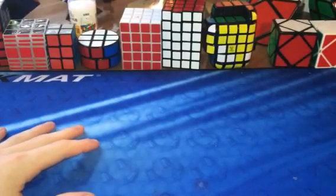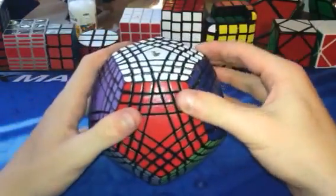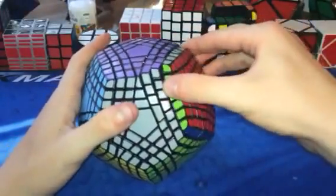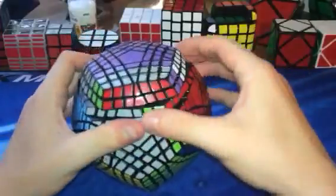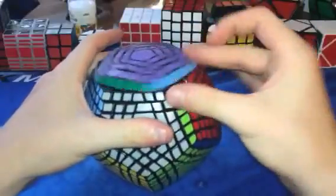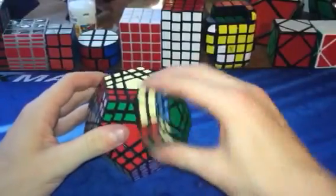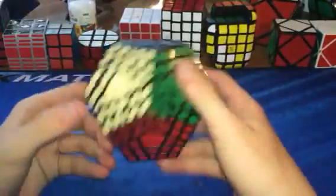Now going into dodecahedron or minx puzzles. First we have the fully stickered Teraminx — this thing was the biggest pain ever to sticker. I stickered it one by one and I'll put those time-lapses on my channel eventually. It turns really good once you add lube and loosen the tensions — out of the box it turned so bad. It's pretty expensive, by MF8. Definitely get this if you have the money. Then we have an MF8 Gigaminx — didn't have to sticker that one. It turns pretty good, kind of stiff sometimes, but it's better than the Cube4You version. Pretty good but kind of expensive as well.